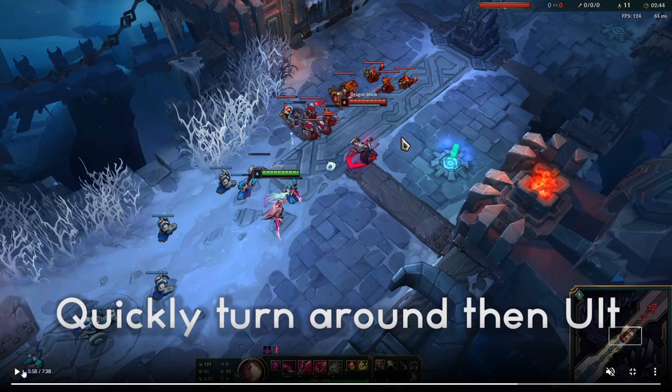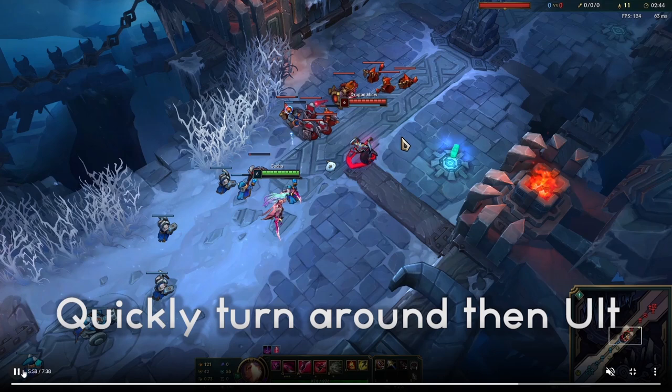This one's pretty straightforward - you can see me click backwards here and then ult. The Cassiopeia won't see you click backwards and she'll be super confused when her ult doesn't stun you, and she'll probably flash or just die from sheer confusion.